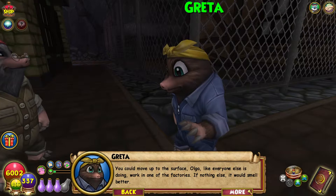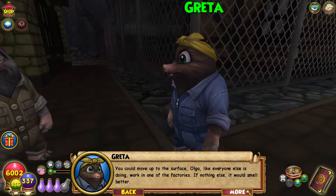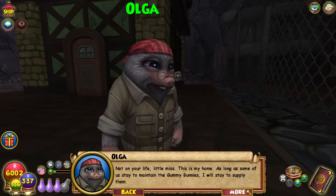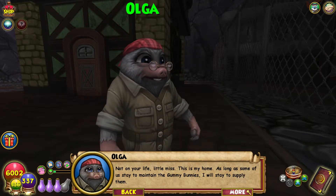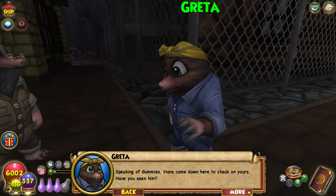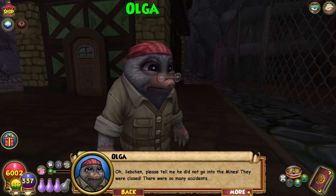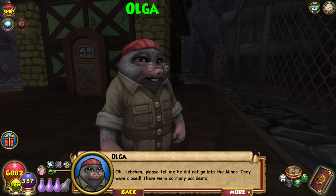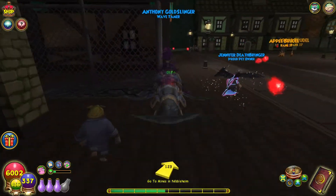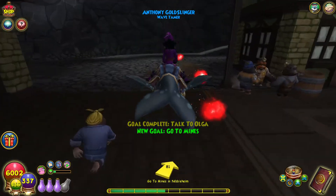You could move up to the surface, Olga, like everyone else is doing — work in one of the factories. If nothing else, it would smell better. Not on your life, little miss. This is my home. As long as some of us stay to maintain the gummy bunnies, I will stay to supply them. Speaking of gummies, Hans came down here to check on yours. Have you seen him? Oh, Liebschen, please tell me he did not go into the mines. They were closed — there were so many accidents. He could still be in there. Come with us, we must get to the mines.